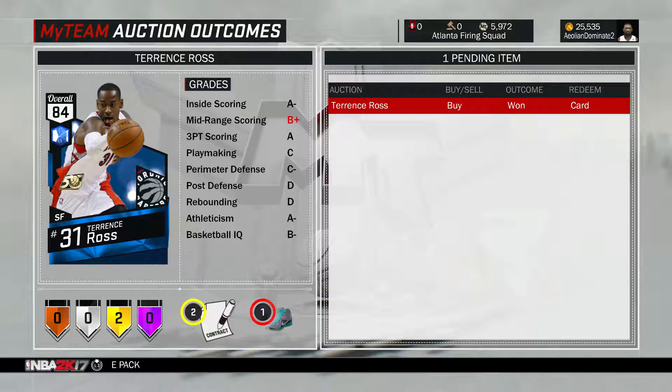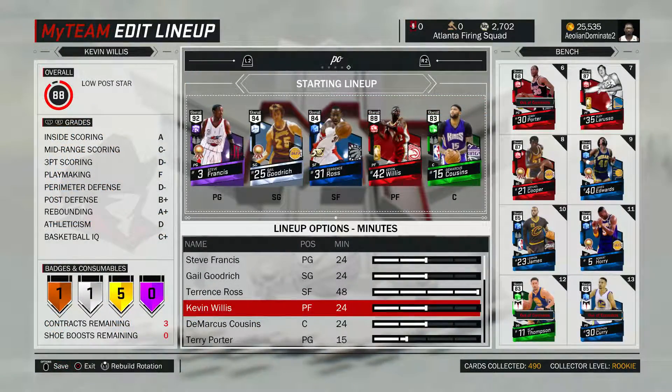I had to go to the auction house and pick that boy up because I didn't have him. You must note that you got to have the Drop In 50 version of Terrence Ross — they got other versions out there but you won't be able to complete the challenge if you use them. So I went ahead and bumped up his minutes in the rotation, the usual.